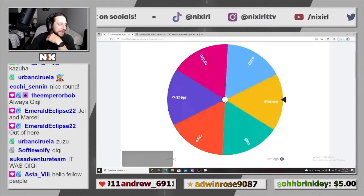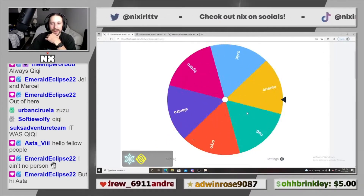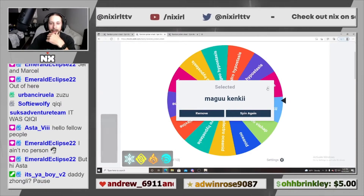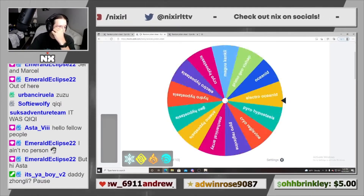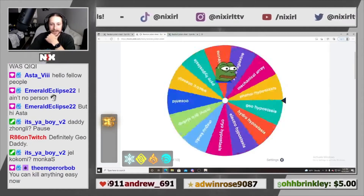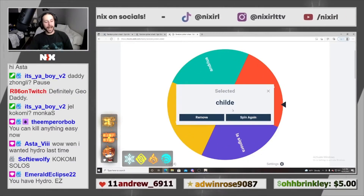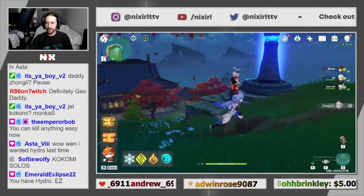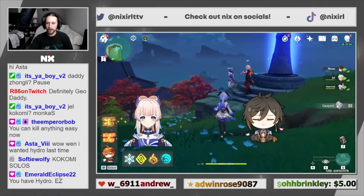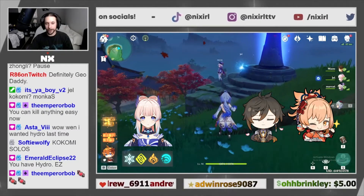Round number two. The wheel loves Cryo today. We've got Cryo, Geo, Pyro, and Hydro. For our bosses: Geo Hypostasis — actually that's a great element matchup — and Pyro Hypostasis. For the domain boss, they're all getting clapped. Who wants to run who? Gel wants Kokomi, Nori's got Zhongli already, Marcel's going Yoimiya, and I'm just going to run Ganyu again. Round two — fight!